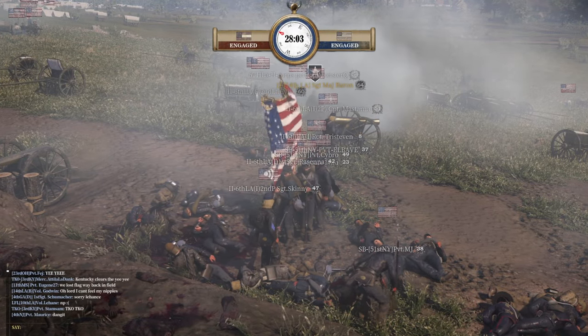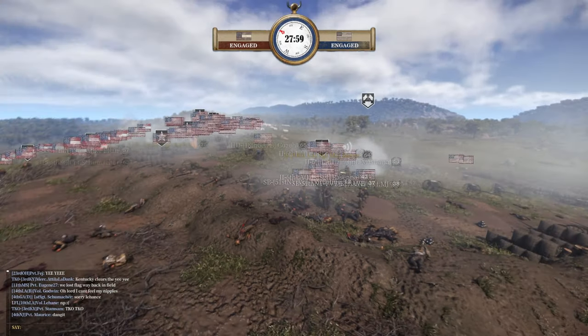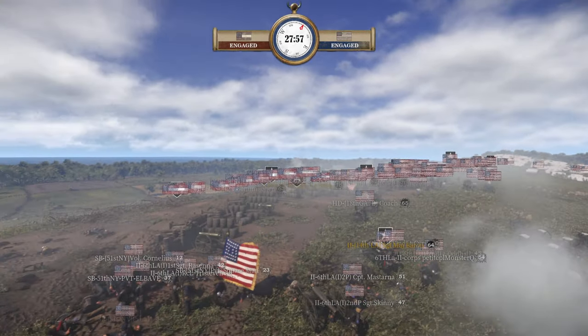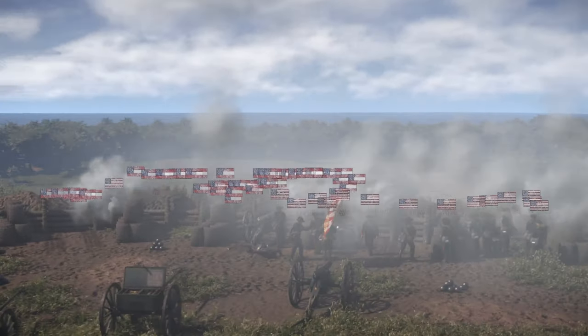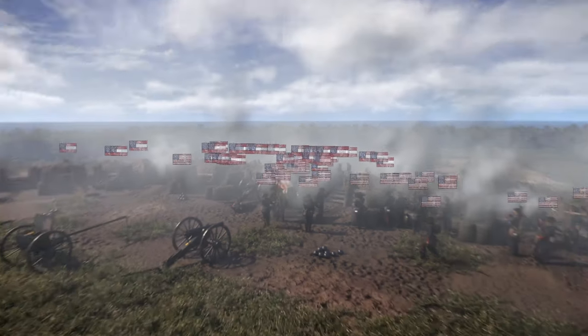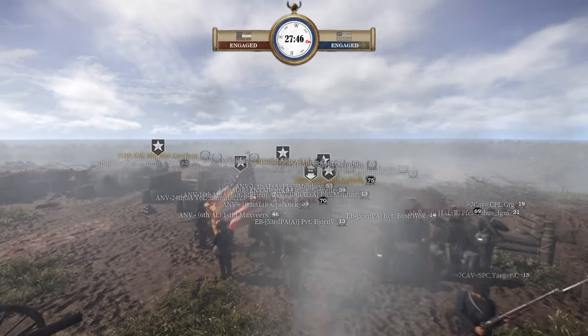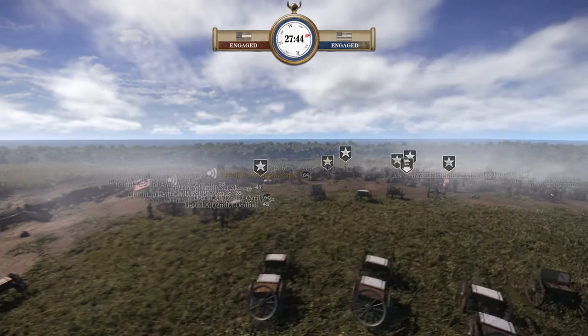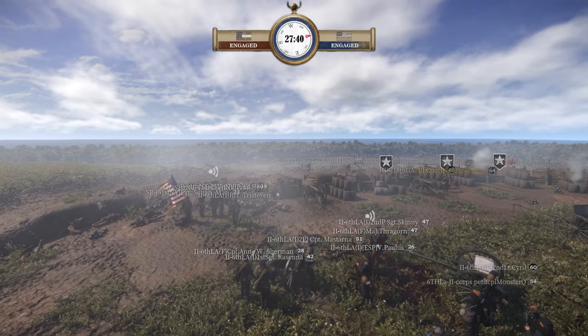That shot hit just behind the line of SB 51st New York — that was almost the perfect hit from CSA artillery there. But so far the Union seems to have almost given up this entire left side now, except for that two-core element and the SB.